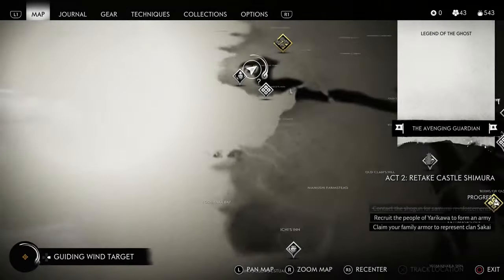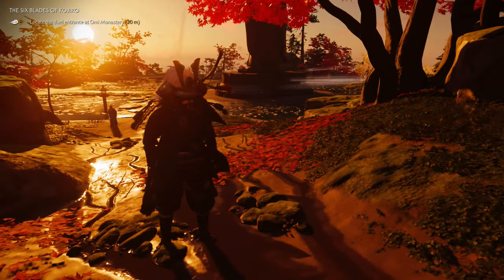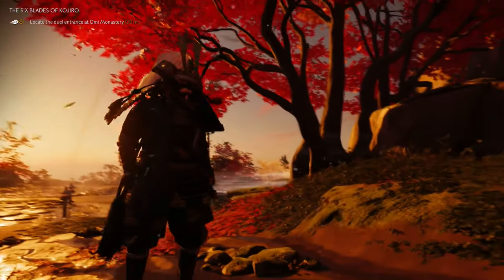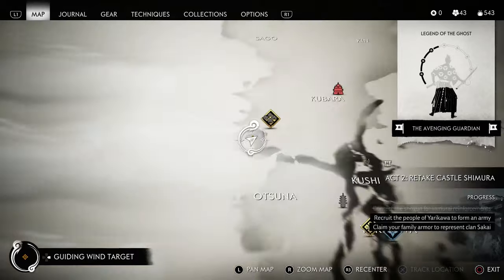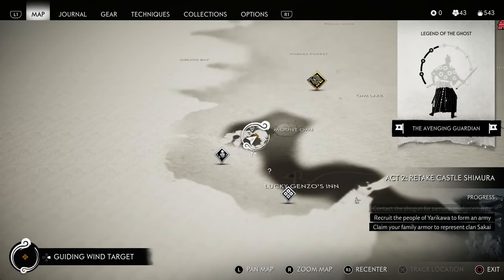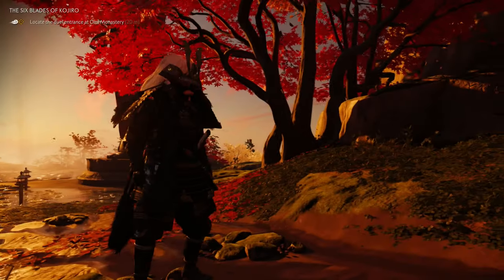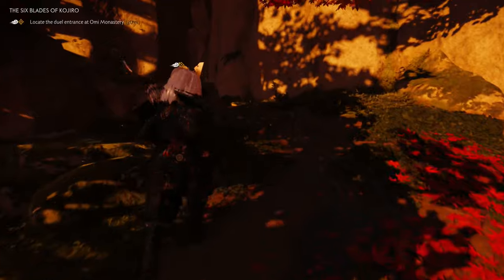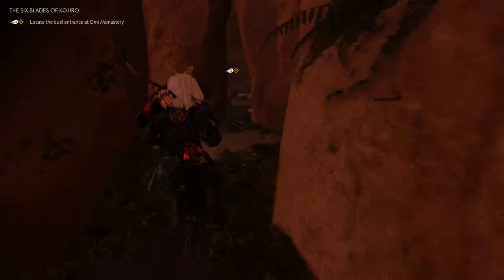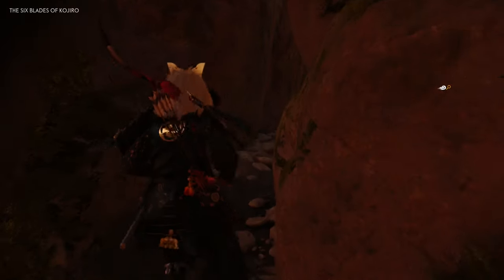If you're playing on a harder difficulty, it's going to be a bit of a challenge. Once you get to this last part — the sixth and final person that you have to fight — you can kind of see the area that I'm in here. Very nice looking area with some statues in the background. Once you're facing the direction I'm facing here on the map, you're going to go through a little small crack in the rocks, and that will be the final Straw Hat that you have to defeat for the Kensei armor.